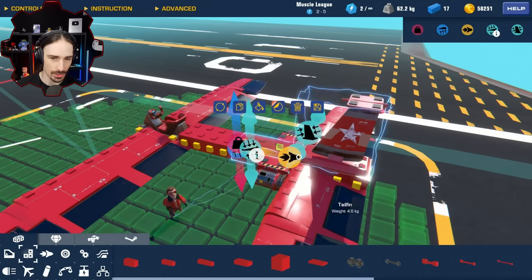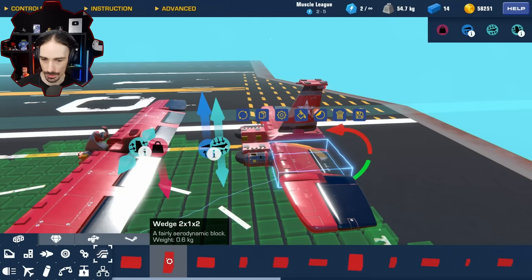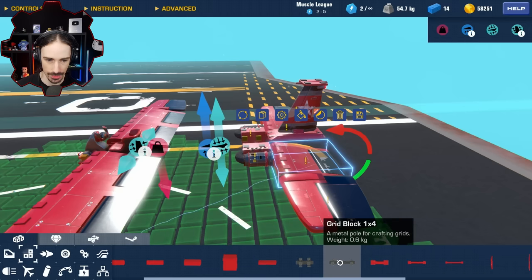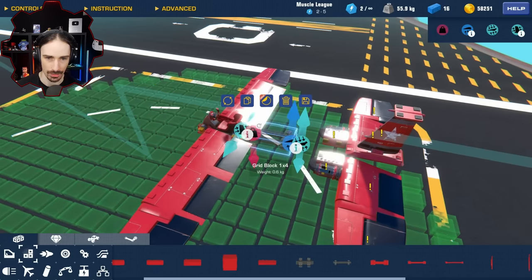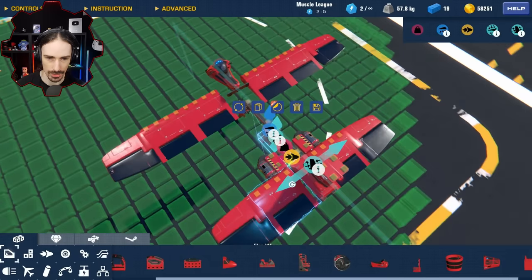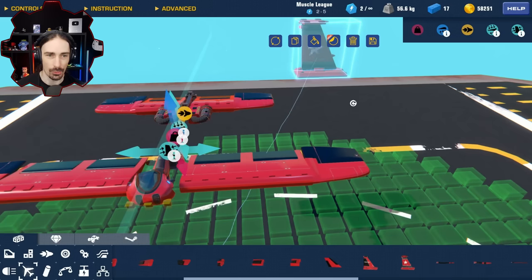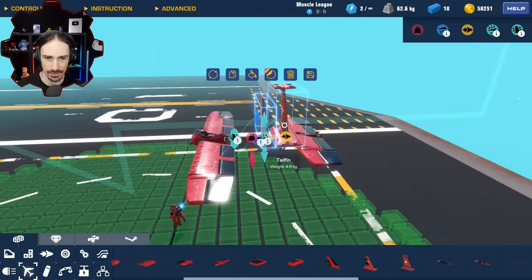Let's reduce weight where we can and try to make this thing as light as possible with as much lift as possible - best of both worlds. These two-by-four blocks are 2.5 kilograms - I could go down to these at 1.2 kilograms for the same area, essentially halving the block weight. I could make this better if I use the motorcycle seat because now I only need one bar in the middle and a single vertical tail fin. This is 4.6 kilograms - wait, this is 6 kilograms? That is not what I was expecting.